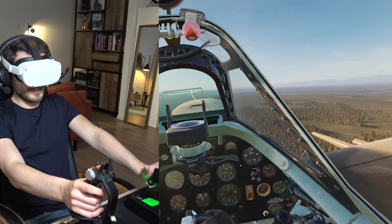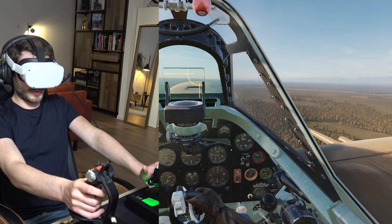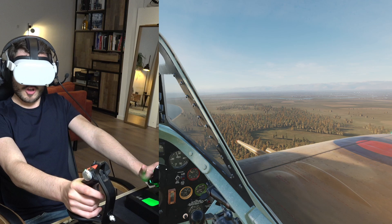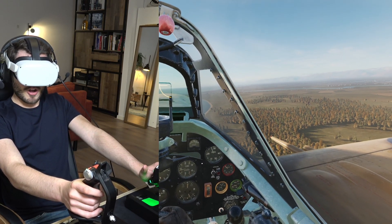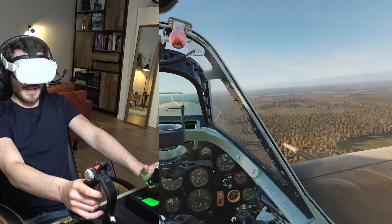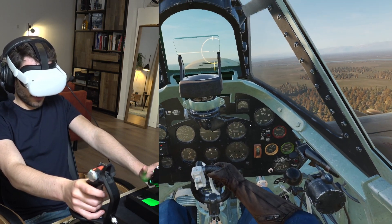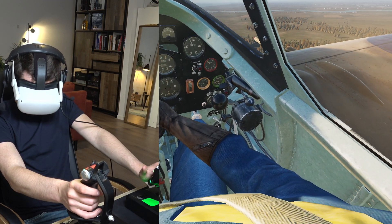We are now flying in DCS in my favorite airplane, the Spitfire, in virtual reality. One thing that annoyed me a lot when it comes to full fidelity airplanes is that I can't assign everything to my HOTAS, so at times I have to grab the mouse and click on buttons within the cockpit. For example, if I wanted to check my fuel.